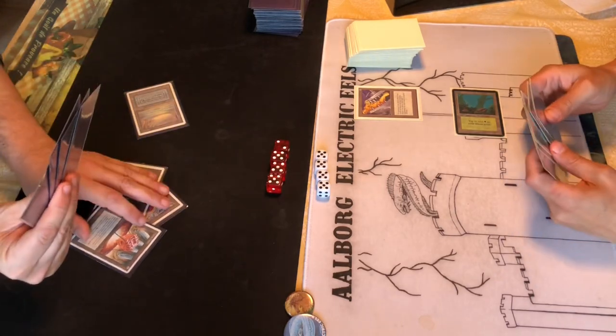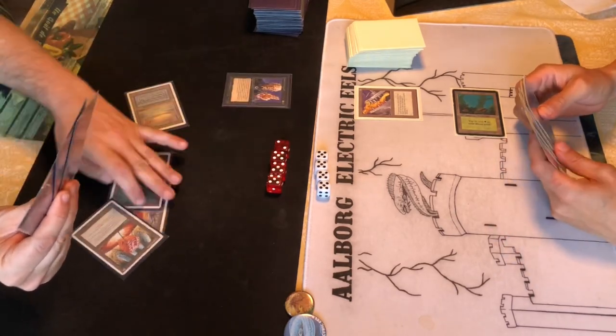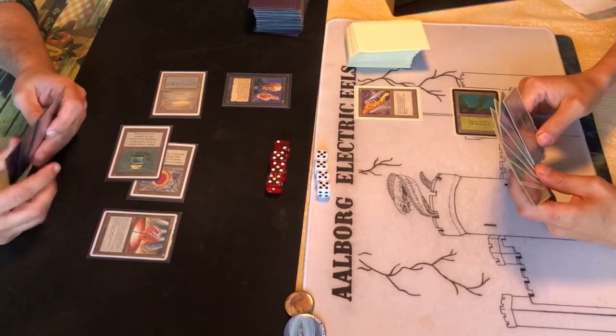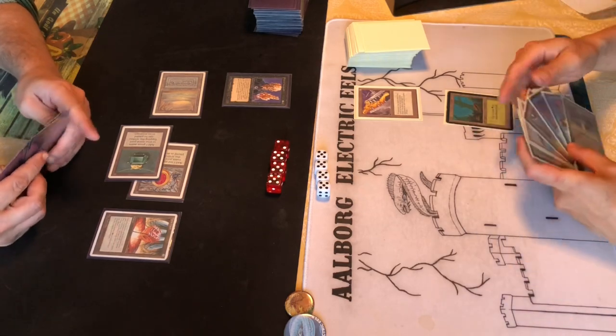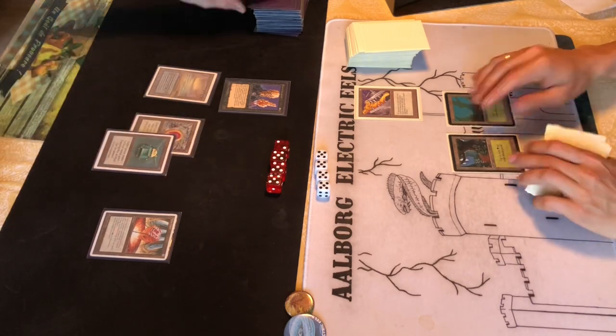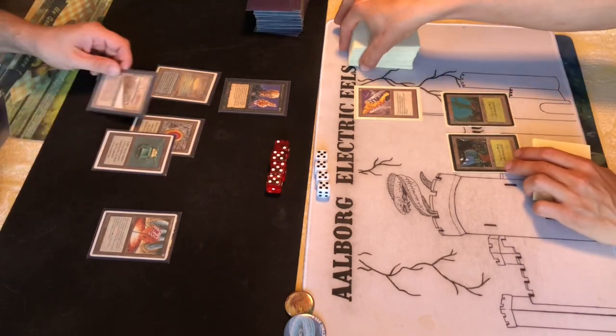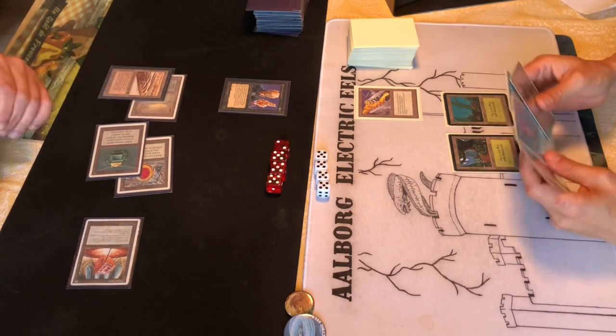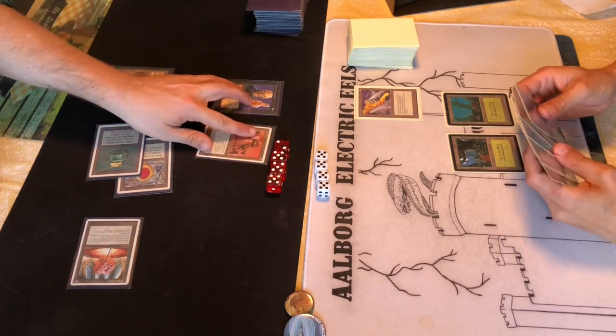A Mana Vault and a Priest come down - I'm out of Black Vice range at least, though it already did three damage. If I get double blue mana I can Brain Geyser for a bunch, but it'll put me back in Black Vice range. Drawing into... okay, that's six mana, so probably a Triskelion at this point - yep, here we go.